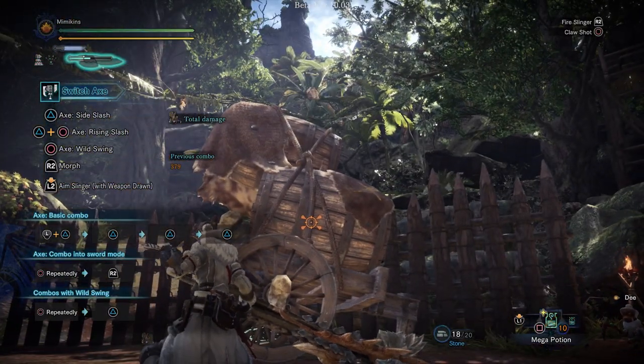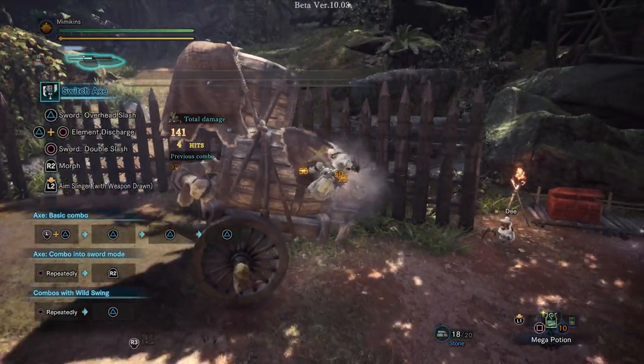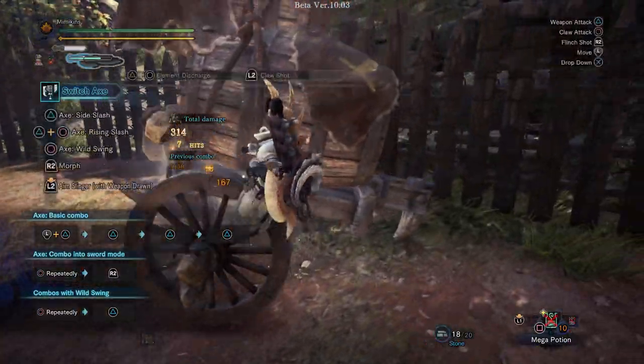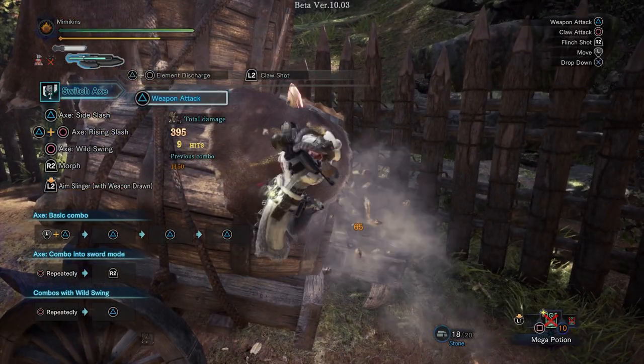The Switch Axe has two weapon-specific attacks it can use while latched on with the clutch claw. If you're in charged sword mode you can do a Zero Sum Discharge which deals the most damage, although it has a longer animation. If you don't have the sword charge you will do the regular attack which will create a weak spot so you and your team will deal more damage.